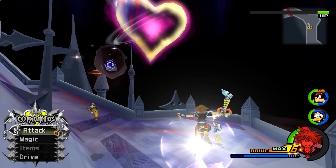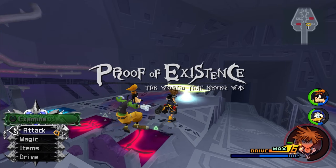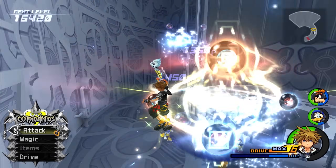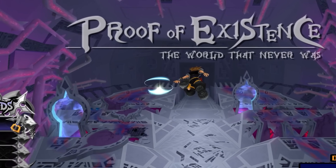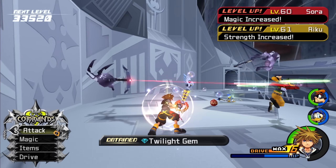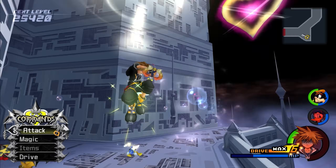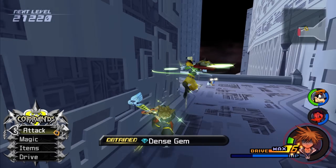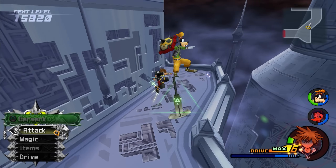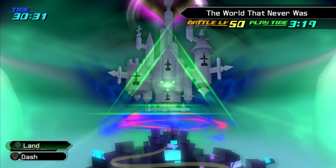If you do die during an XP run — which you probably will at the beginning — your progress is always saved when you enter a new area, so you won't lose any XP gained before walking into an area. Also, during this run, don't forget to walk into the two portals, as these are additional areas with more Nobody spawns. Once you reach the entrance of the castle, use the save point to revert to the world map and restart your run.